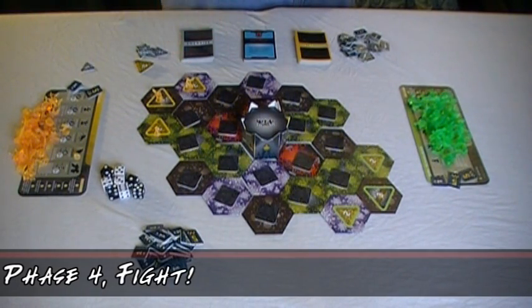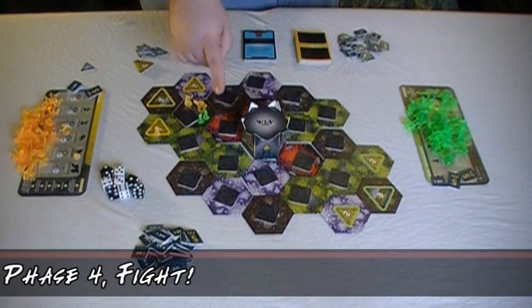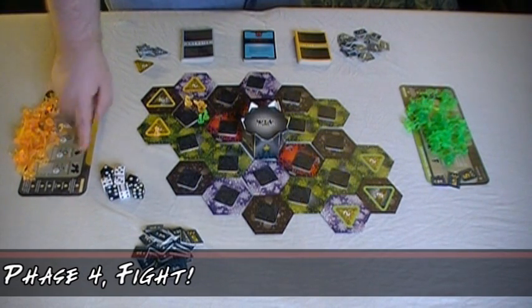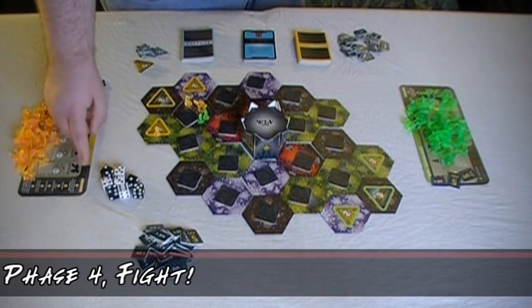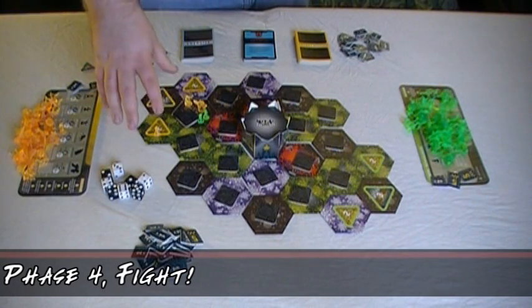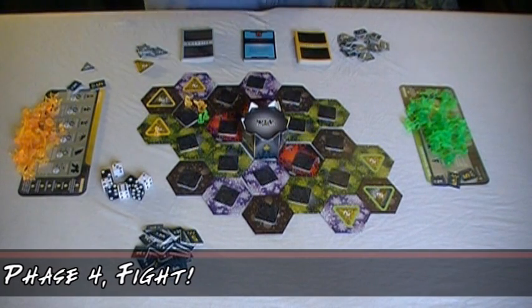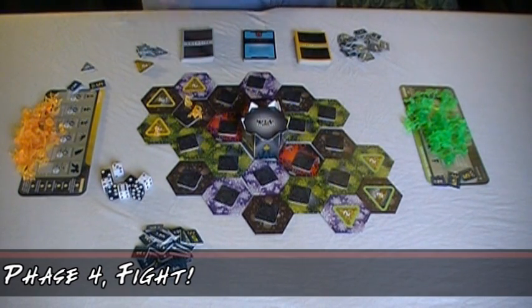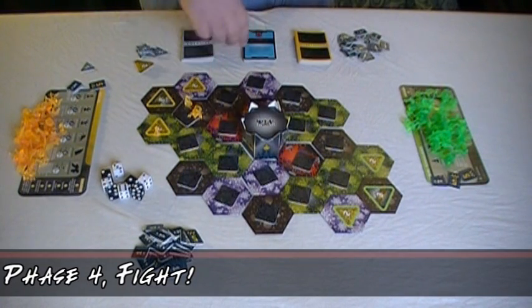Next is the fight phase. During the fight phase, you conduct one round of combat in each contested hex - that's each hex with units from more than one player. If there are more than two players with units in a hex, you must choose one of those players as your opponent. Units attack in the order shown on the reference chart, starting at the right-hand side and ending at the left. Each player's units of that type attack simultaneously. For each unit of that type, you roll one die, and if you achieve that unit's hit rating or higher, the opponent must take one casualty of their choice. You win the battle if you destroy all enemy units, and you lose if all your units are destroyed. If you lose a battle during another player's turn, you may draw one energized card.